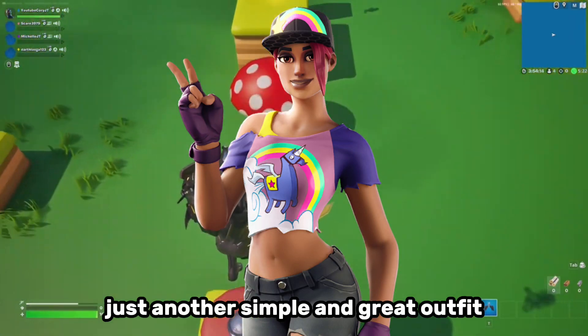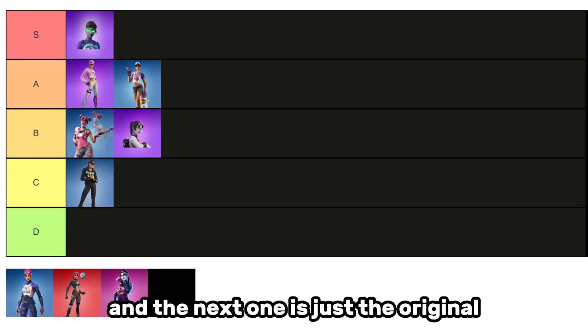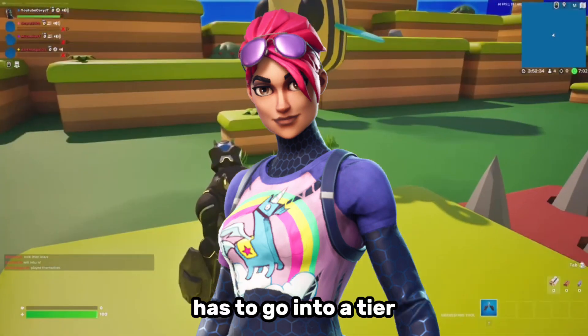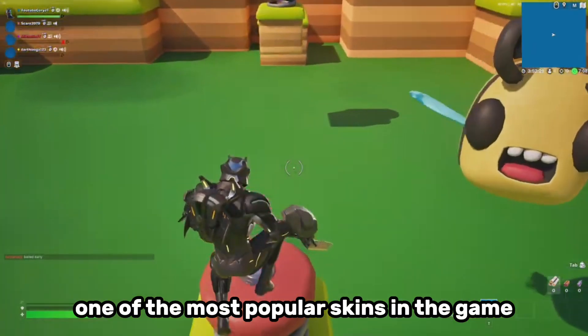The Beach Bomber is just a simple and great outfit — going to put that one straight into A tier. The next one is just the original Bright Bomber skin, released during Season One. This one is just a classic and has to go into A tier. Such a good outfit — this used to be one of the most popular skins in the game.